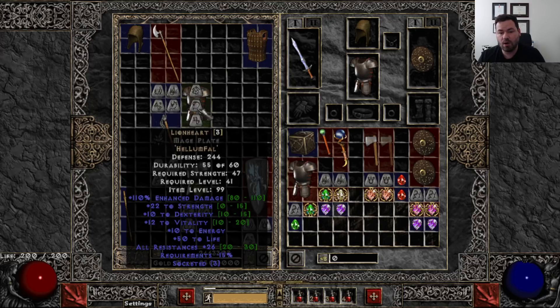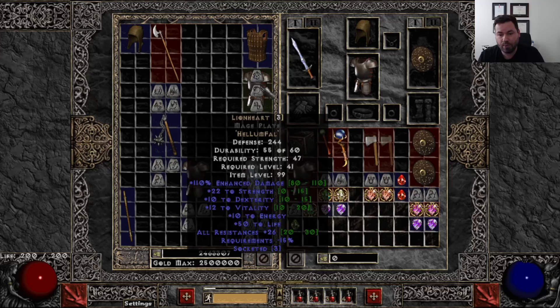Next is Lionheart — Hell, Lum, and Fal. If you can get those day one or two, this is obviously an upgrade from Smoke. It still has pretty meaningful resist, plus 50 life which is super nice. Look at the plus strength, plus dex, plus vitality — all of those are huge for you in the early goings. Lionheart is probably more of a day two type armor — finding a Fal rune might be a little more challenging. The required level is 41, so this is more of a mid-game, late Nightmare or early Hell armor.